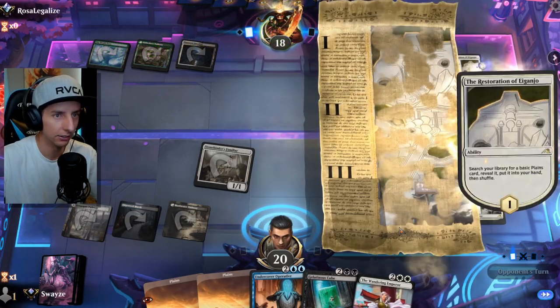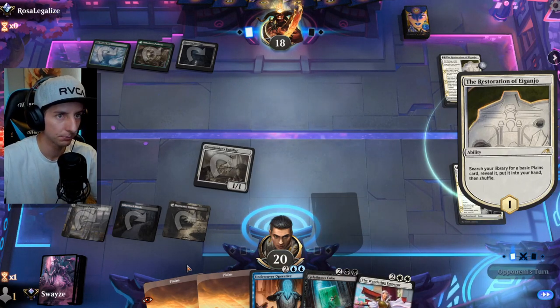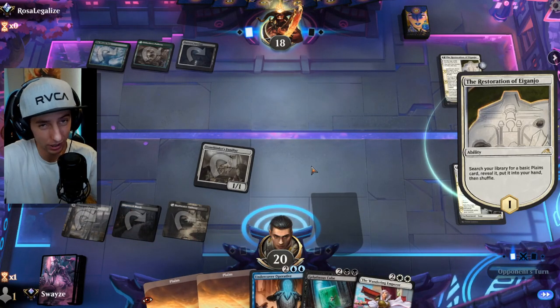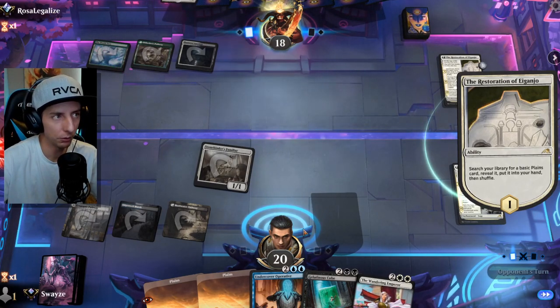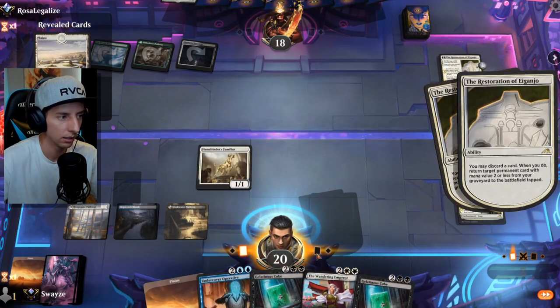They're playing the same colors as us so far — white, blue, black — but World Tree means they might be running five colors. Nothing to hit with Gelatinous Cube right now obviously. Wandering Emperor is a nice play, but do we want to play it immediately to get the +1/+1 counter on attack, or be patient with it and play it on the back end?